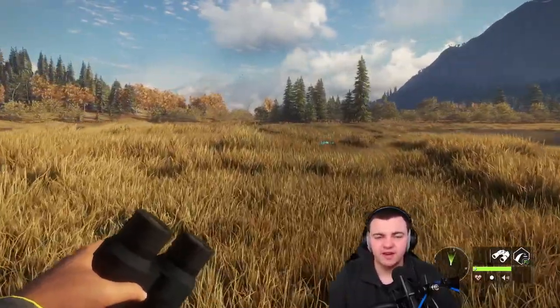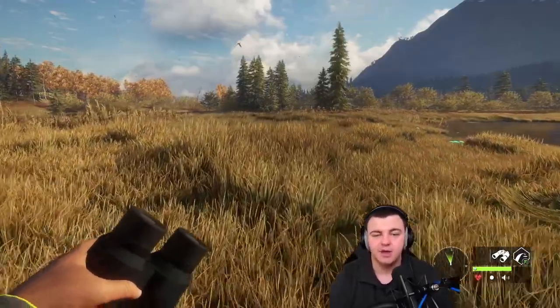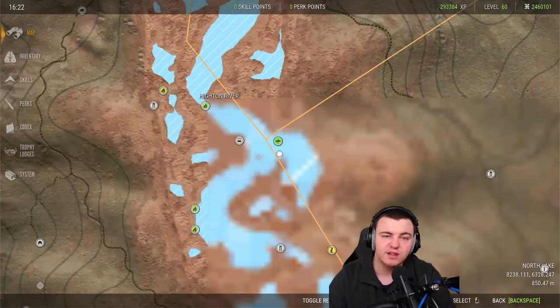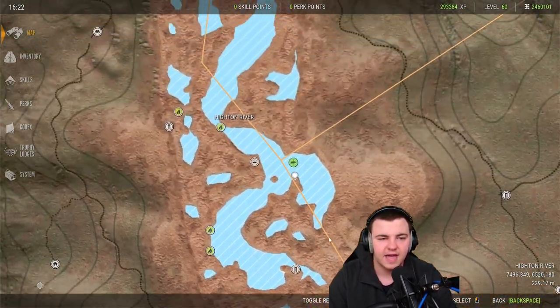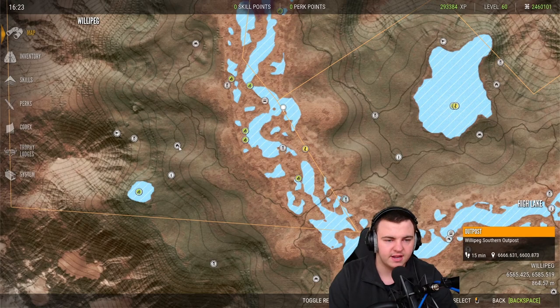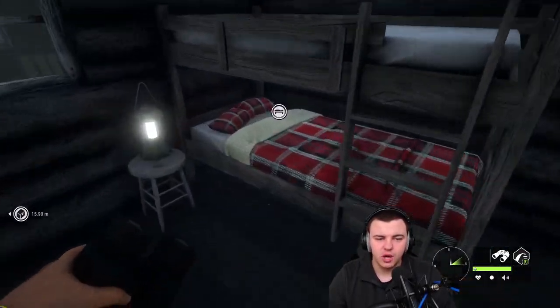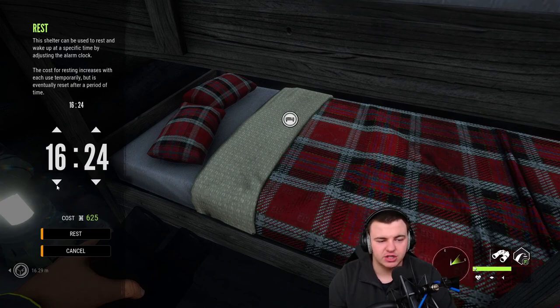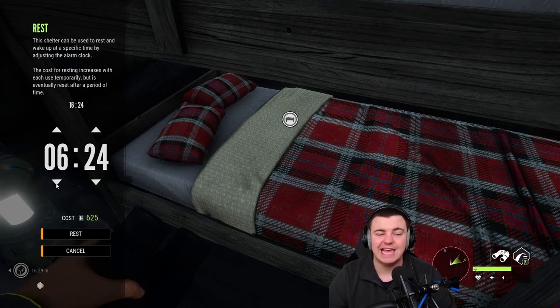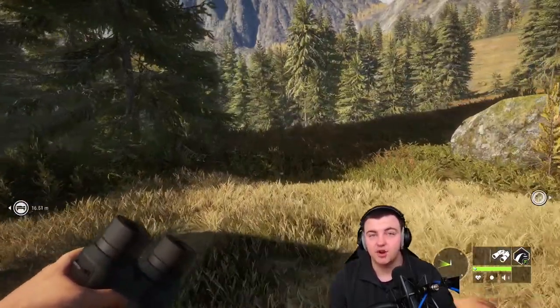If you know there's a diamond animal at a need zone but it's outside the active need zone time, you'll want to reset time. You do this by fast travelling to your nearest outpost, walking over to the bed inside and clicking Rest. That resets time, so say the need zone is active from 8:30 to 11:30 — just rest to 8:24 and that gives you a little more time to make your way back to the need zone to catch the animals as they come in.